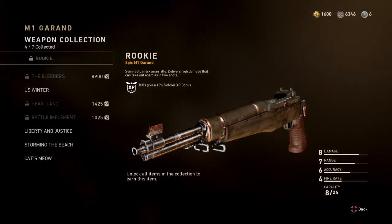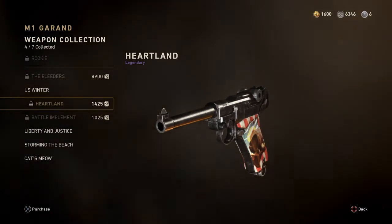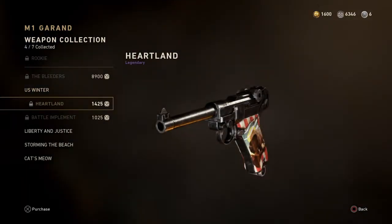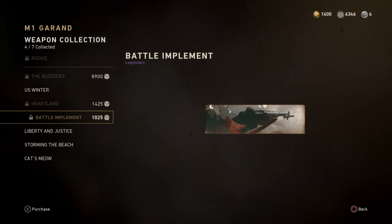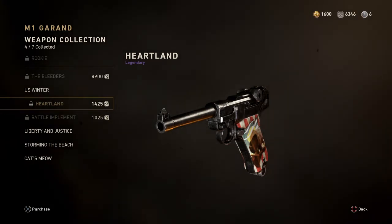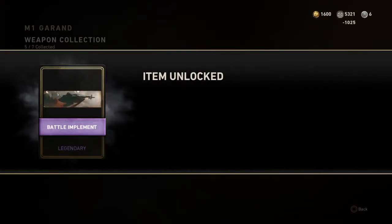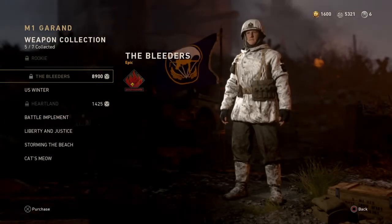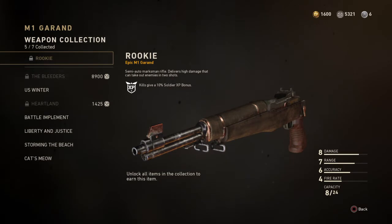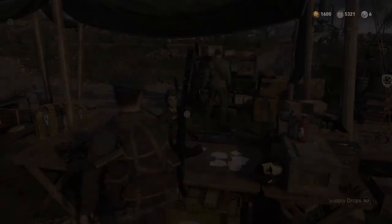In order to unlock the epic Rookie version, I've got to unlock all the items here. So we've got the Bleeders uniform — I already have that — and I've got to unlock the pistol camo and the calling card. These three items I can get from supply drops, but I could also buy them. In the top right corner you can see my armory credits — 6,346. I could unlock the pistol and the calling card. Say I unlock that calling card, spend my credits — now I've only got two things to get, and once I've unlocked those I'll get the Rookie, which gives me a 10 soldier XP bonus on kills.